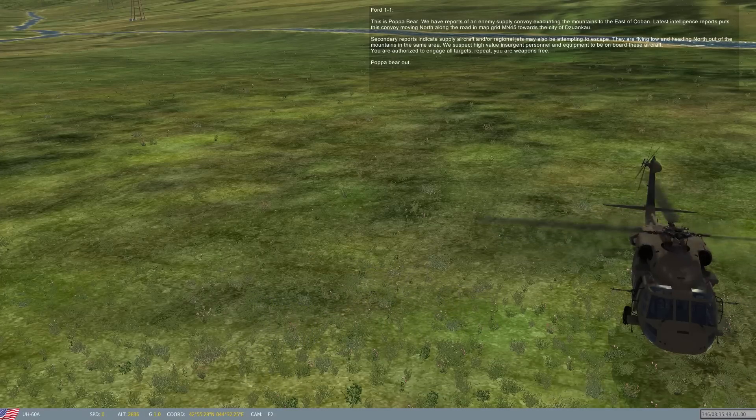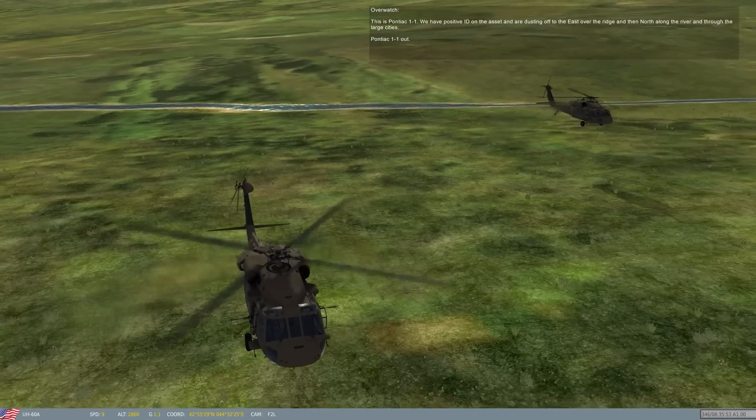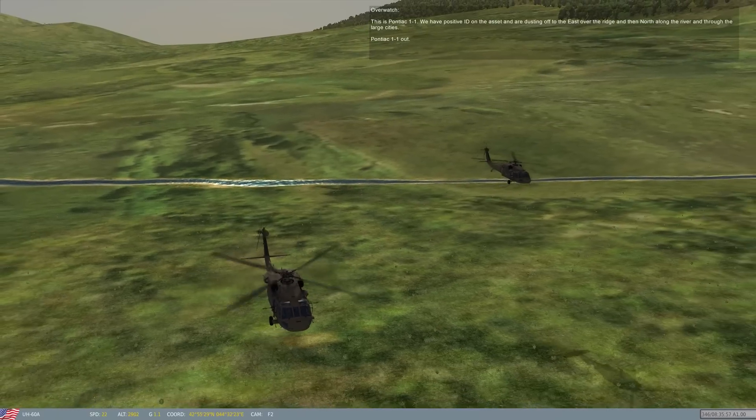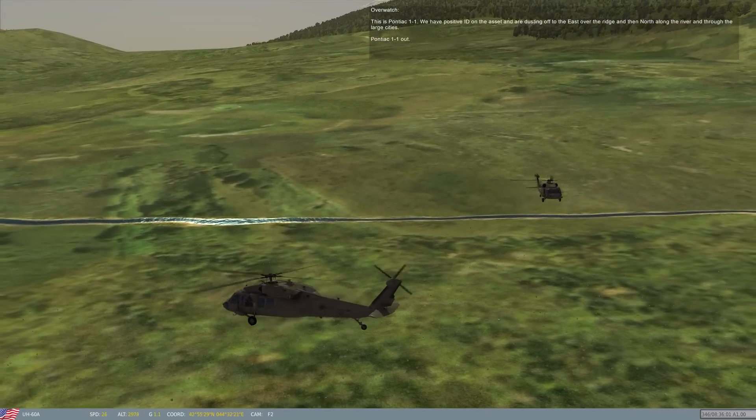This is PAMIAC 1-1. We have a positive ID on the asset and are dusting off to the east over the ridge, then north along the river and through the large cities. PAMIAC 1-1 out.